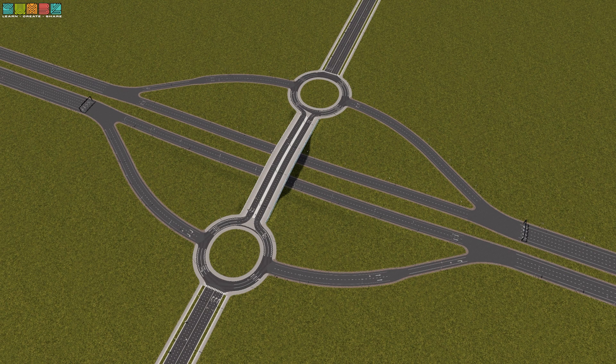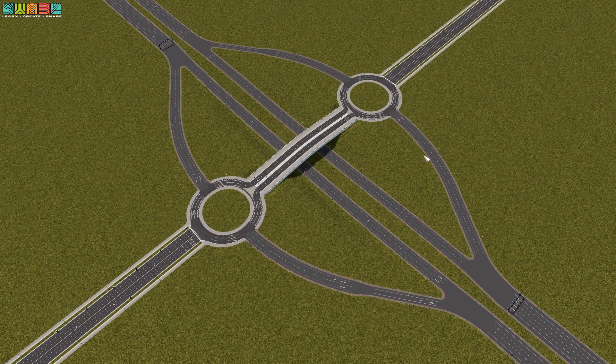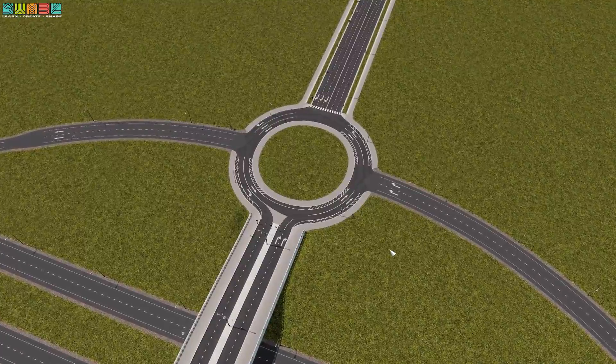The first stop on our roundabout interchange journey is actually a twofer. This is a dog bone and a dumbbell interchange all in one — they're technically two different things, but they look very similar. Take the shape of a diamond interchange, which is what these ramps actually look like. And then if you convert those intersections into roundabouts, you get what's called a dumbbell interchange.